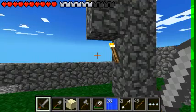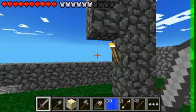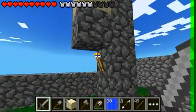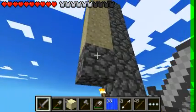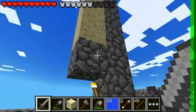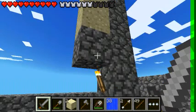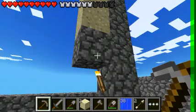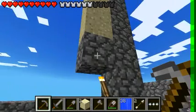Hey guys, what's up — this is episode three of Bugs for Minecraft Pocket Edition. So as you all know, on the PC version you can easily harvest sand by putting a torch under it, and then all the blocks will go into your inventory once you walk over them. The only thing wrong with that on here is if you try that, it will not work.